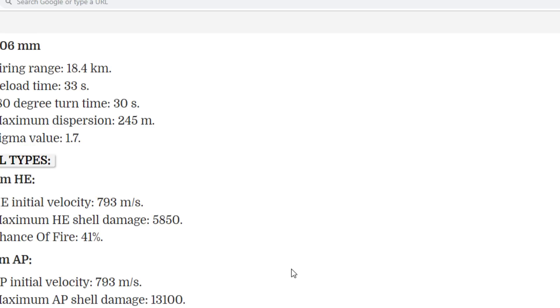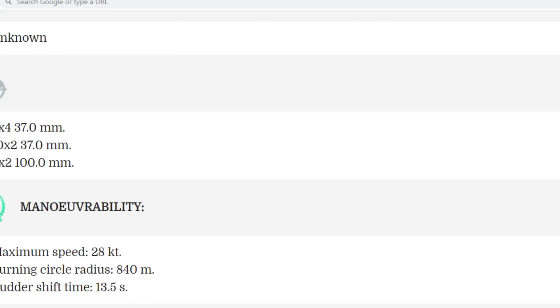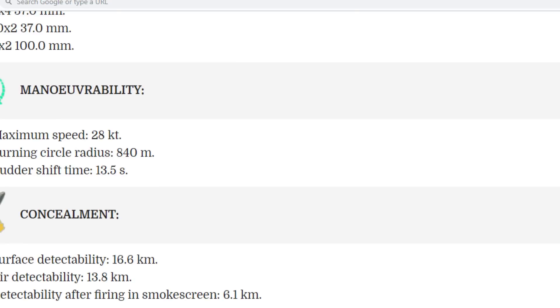The big questions so far are the Sigma and the 18.4km range. As for AA: it's kind of weird — 8x4 37mm and 10x2 37mm with no short-range setup at 25mm. This ship only has 37 millimeters for medium range, and long range is 6x2 100 millimeters. The medium range AA may be strong, but the long-range AA looks mediocre.